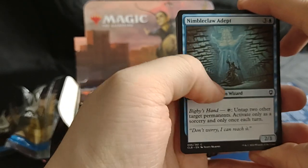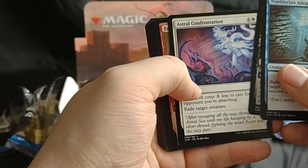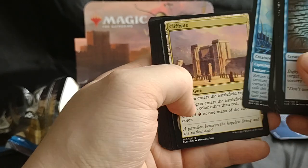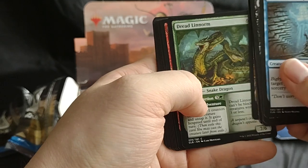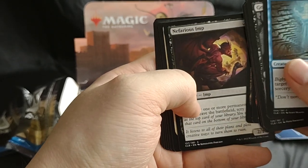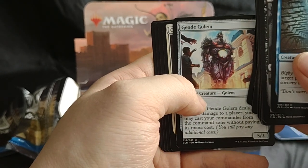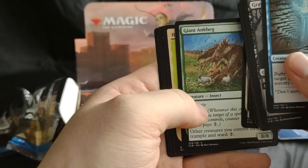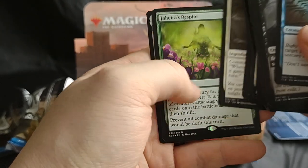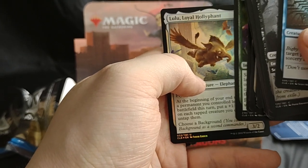Let's see what we got. Here we got Nimble Claw Adept, Grey Slad, Astral Confrontation, The Fang Dragon, Circle of the Land Druid, Sword Coast Serpent, Cliff Gate, Dread Lenorm, Warehouse Thief, Blurred, Command Tower, Nefarious Imp, Your Temple is Under Attack, Geode Golem, Cut a Deal, Giant Thing again, Halson, Bold Arch Druid alternate art, Flaming Fist, Jaheard's Respite, and Lulu Loyal Holly Fint.